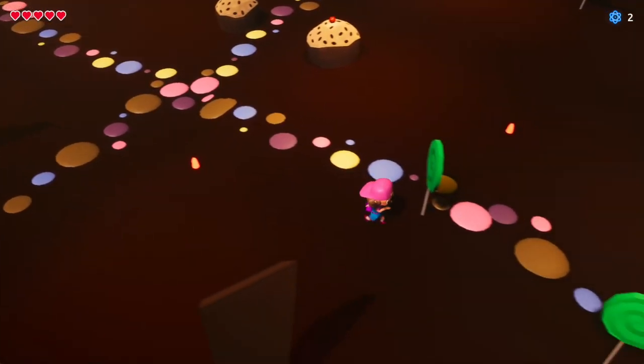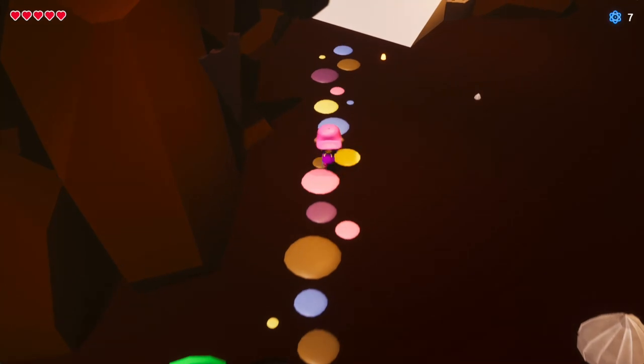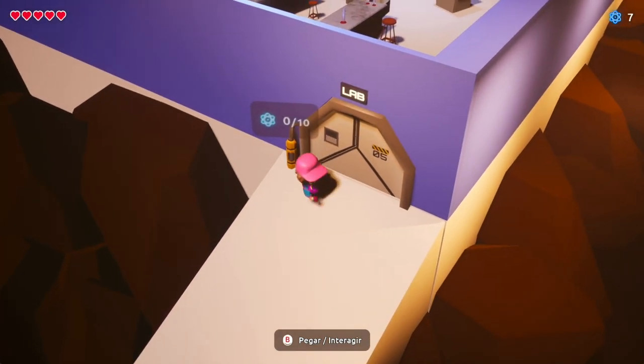Your first challenge will be to unravel the mysteries of the Chocolate Cave, and eventually you'll find a secret lab within. But how will you find a way to get inside? Hmm, what is this close to the door?